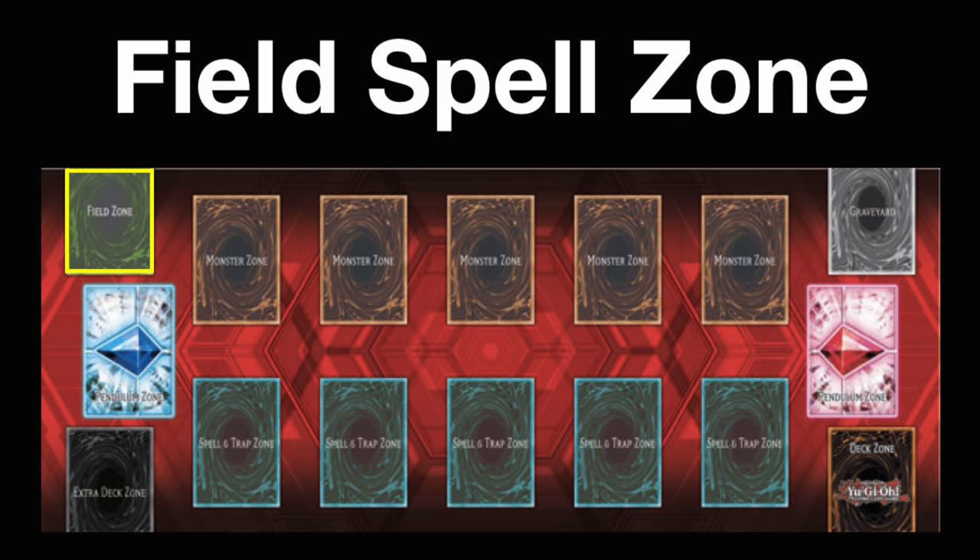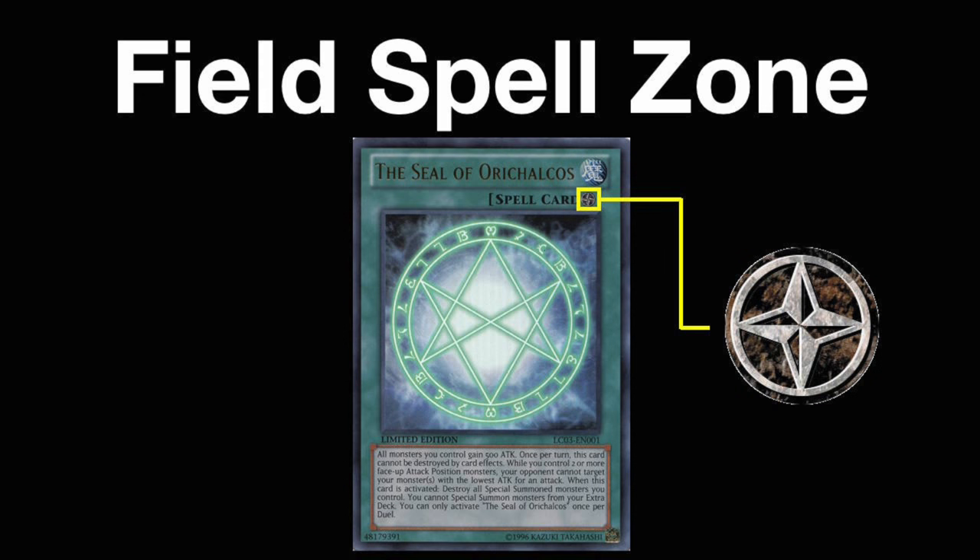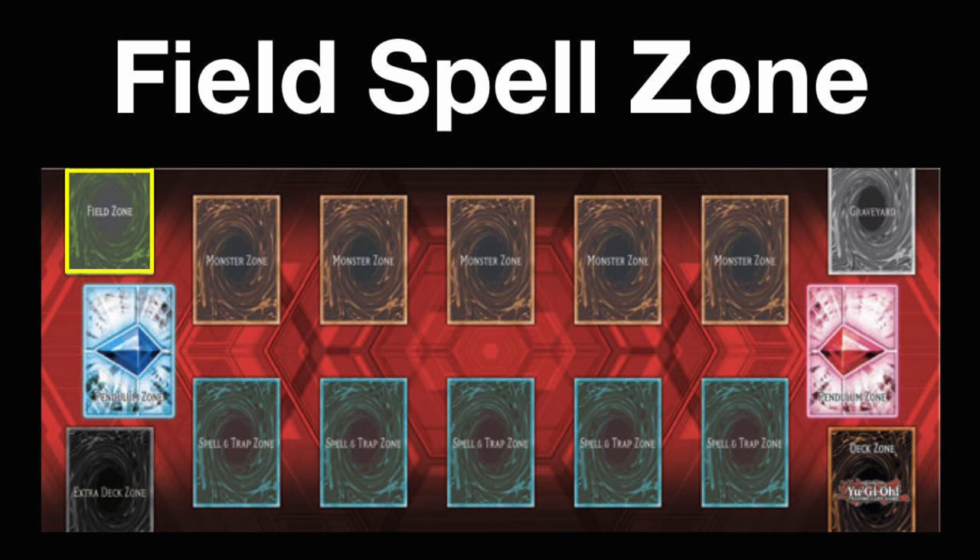Next is the field spell zone. This is specifically for field spell cards, which are indicated by the shuriken-shaped crest icon on certain spell cards. Field spell cards are not placed in the traditional spell and trap zone and are instead placed in this zone. We'll be going into the specifics of field spell cards much later on as well.